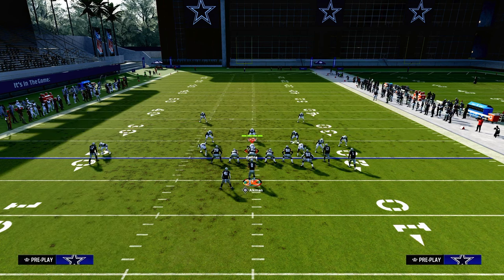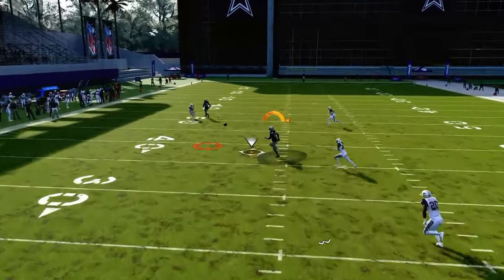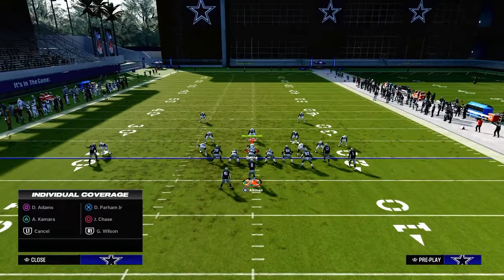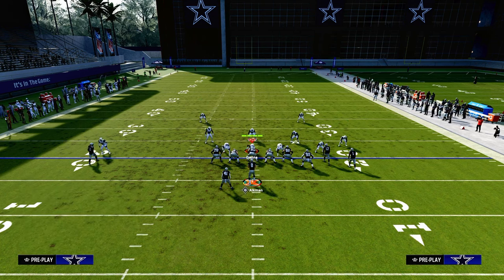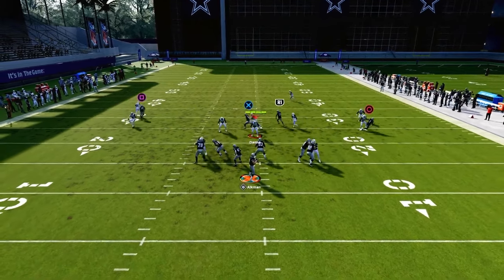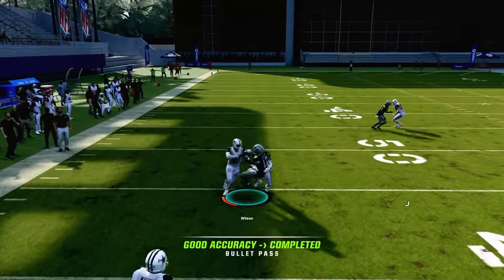The next read is the slot apprentice post. Typically the user has to make a choice: guard the post or guard the return route. If he chooses to guard the return route, this slot apprentice post is absolutely incredible — the separation I'm getting on this is insane. As long as I have some time in the pocket, I'll be able to hit this post against man coverage.